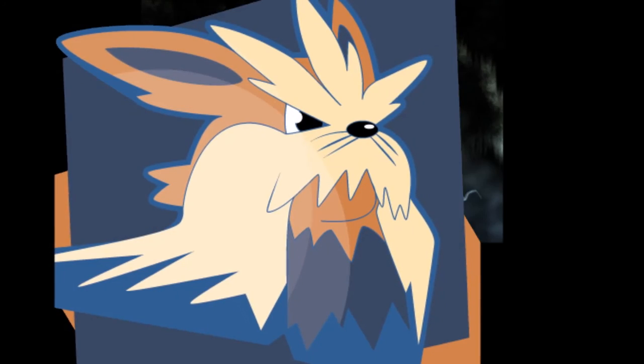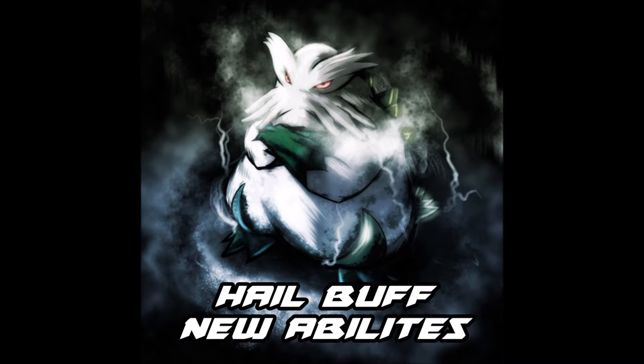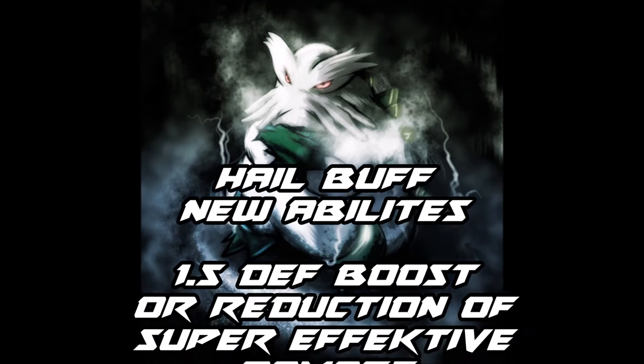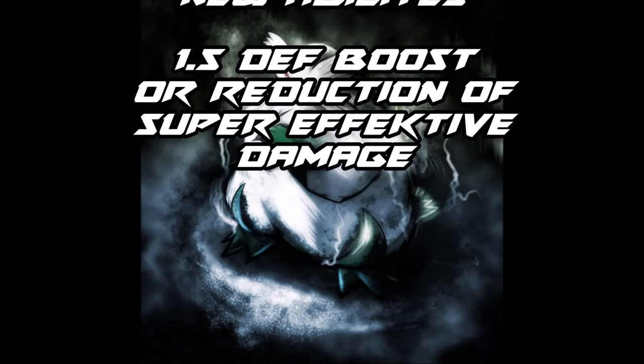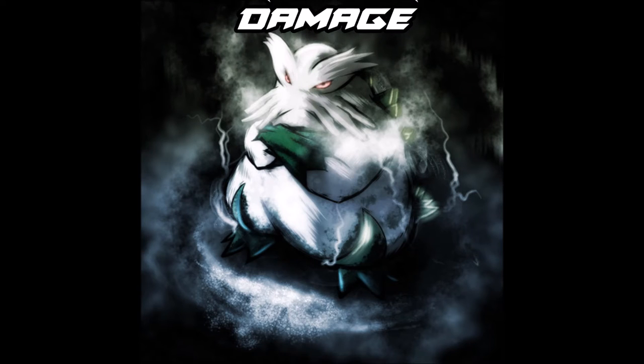The first one is something I believe you guys will agree on: a raise or a buff in a hail environment. As the game is right now, hail is, for all intents and purposes, like sandstorm but not like sandstorm. It really doesn't benefit any ice type of any substance. What I want to see — and I can't stress this enough — is that every ice type in hail gets a stat boost, much like sand does, but instead of a 50% boost in Special Defense.